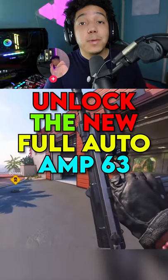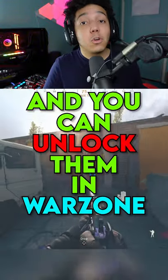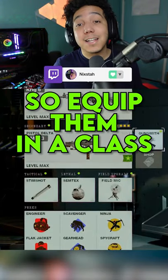Here's how to unlock the new full auto A&P 63 pistols in Warzone and rank them up early before they release. Currently the challenge is glitched and you can unlock them in Warzone by getting 5 pistol kills in 20 different matches. Once you complete the challenge they will now be unlocked in Cold War so equip them in a class and rank them up.